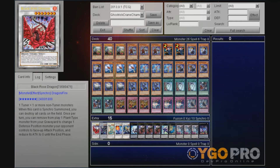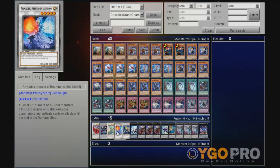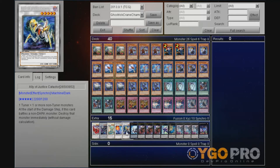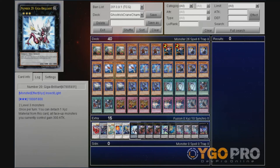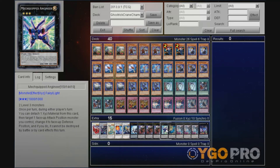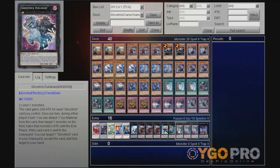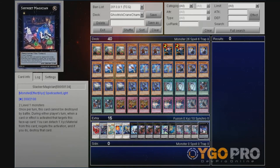For the extra deck: 1 Black Rose, 1 of each version of the Ancient Fairy Dragons, 1 Armades, 1 Catastor, 1 Giga Brilliant, triple Ghost Trick Alucard, 1 Engineer, 1 Fortune Tune, triple Ghost Trick Dullhan, and 1 Slacker Magician.